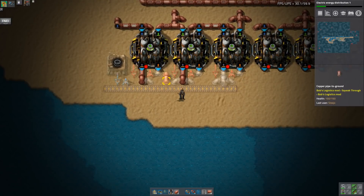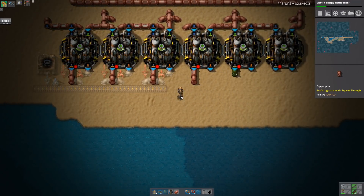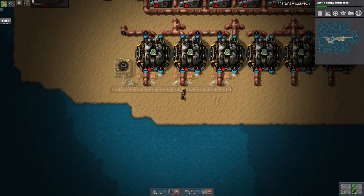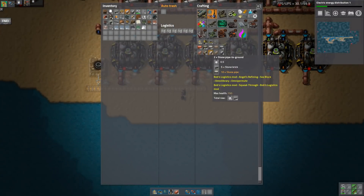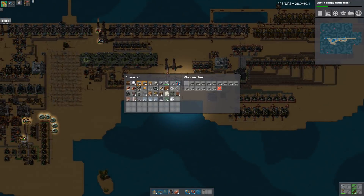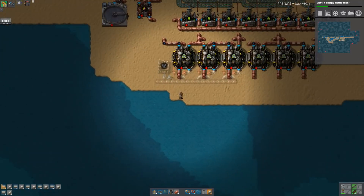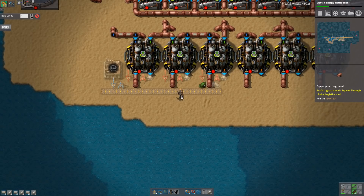That one there isn't required. All of that is required. Fucking copper pipe to ground. I should just be using iron instead - I've got a decent amount of iron and a fuck ton of stone. So instead of using my copper, let's just use the stone. There's literally no point in making these undergrounds - well, there is here, but not for the rest of them.